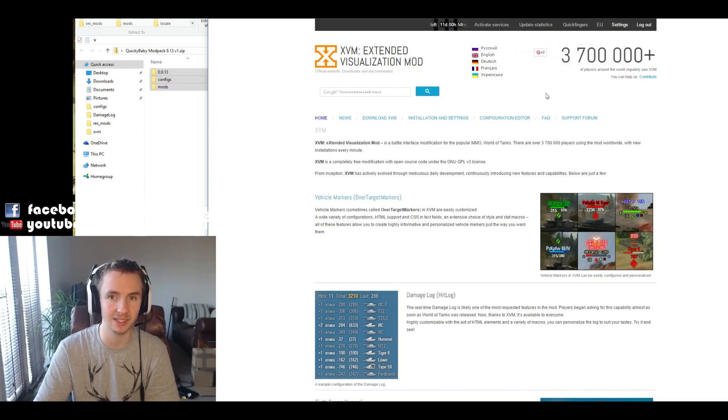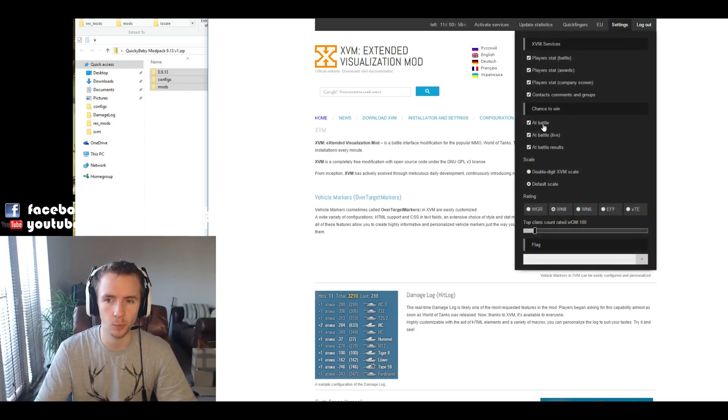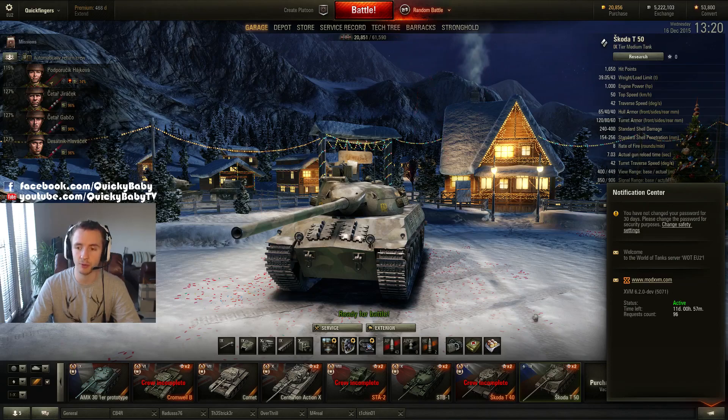It's as simple as coming back and repeating this step if you want to continue using them. You can also customize whether you want to see your win chance in-game using the drop-down box, or disable some of the XVM services. If you've done all of this correctly, when you log into the garage the bottom right-hand corner notification center will say 'status active' — and that's your green light that the mod pack is working.